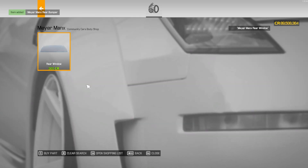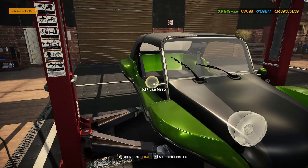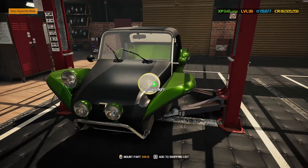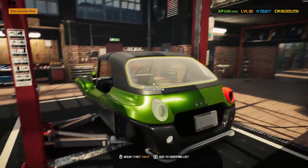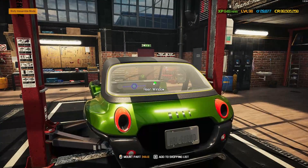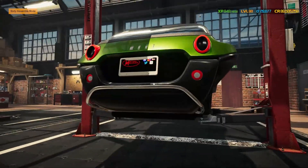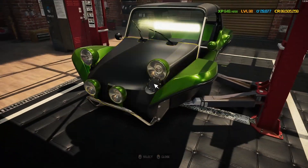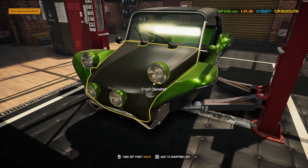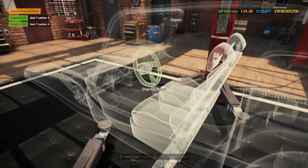Getting everything purchased — rear tail light, rear bumper, rear window — and putting on a blank VM license plate to check everything's there for the bodywork. We hit 100% — that was quite an easy one. Now for the interior: for the moment we'll just pop in the interior that came with it.